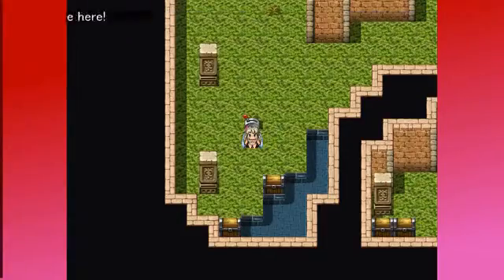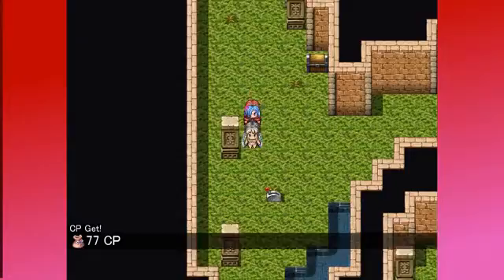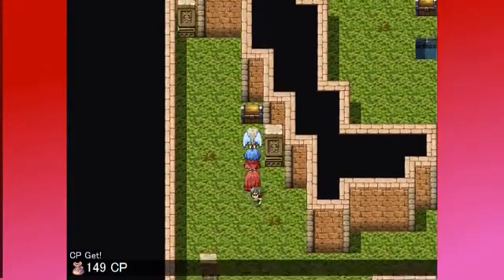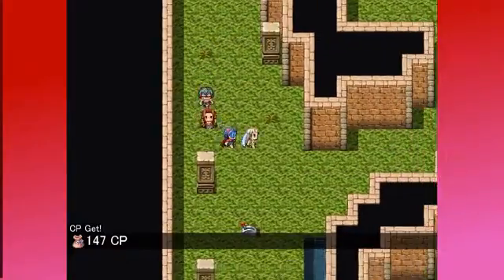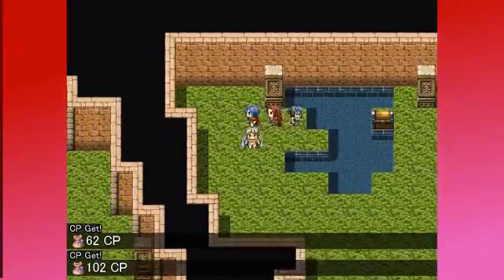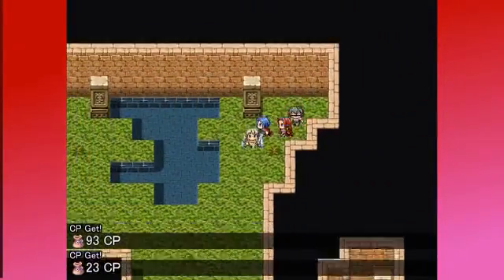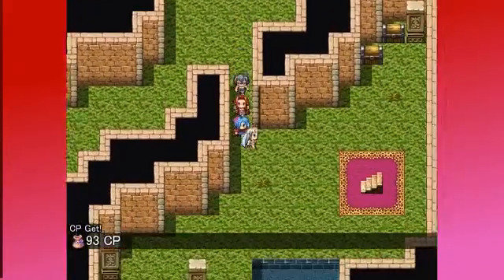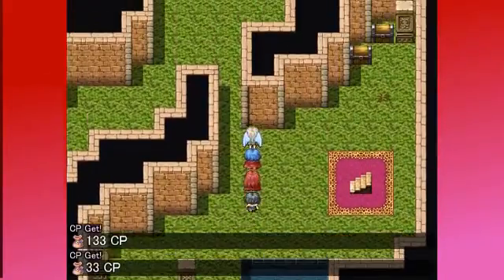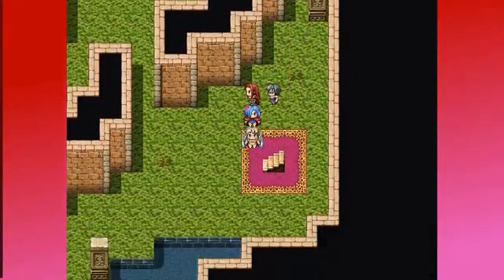Fire is effective here. That's good to know. Treasure. Hey, the treasure chest just gave you lots of CP. Look at that. What the... that's what the switch is for. At least CP gain is pretty fast. This is... but there's nothing to fight. This is weird. Fire is effective here, there's just nothing to cast it on. Snow castle wall. That sounds fun.